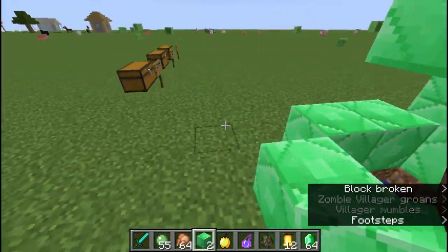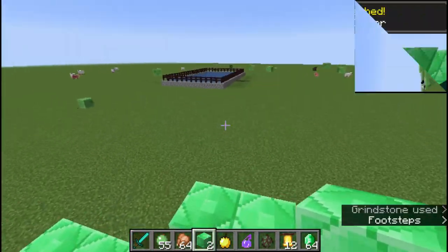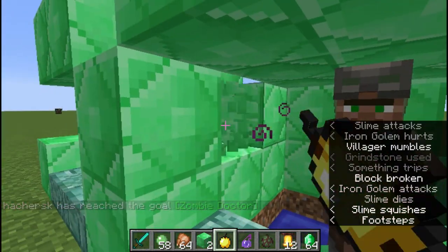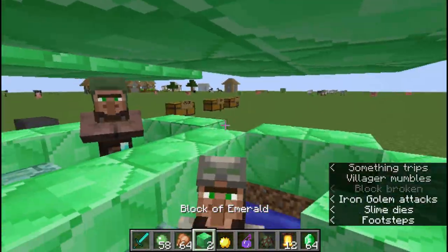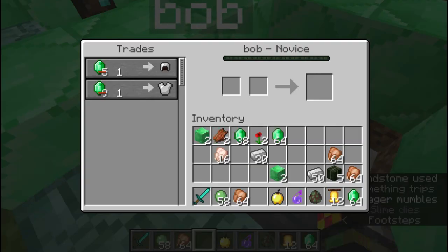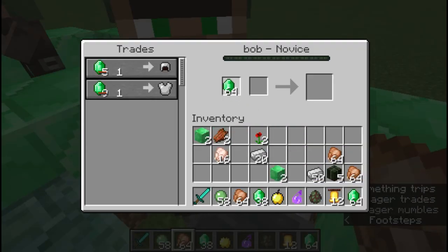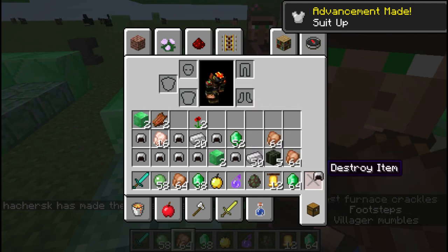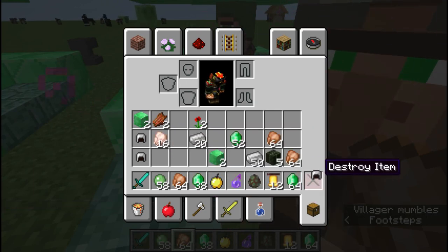I'm going to wait until the zombie villager has changed back into a villager - this sometimes does take a while. Literally as I stopped talking the zombie turned back into a villager! I'm just going to open this up so he can talk to the other villagers, because they have a gossip system - they gossip amongst other villagers about who's good and who's not. In survival I'd get the coal trade, because with a fortune pickaxe you get loads of coal to trade with a villager.